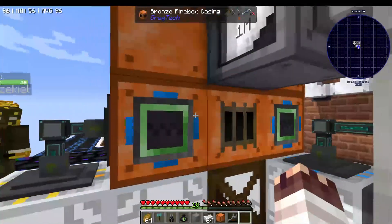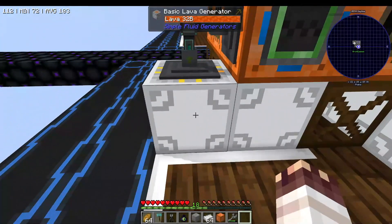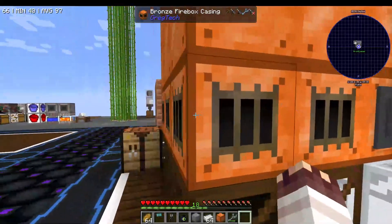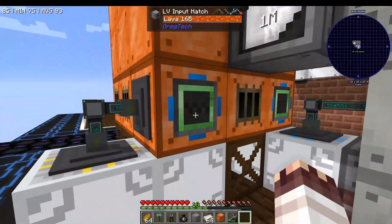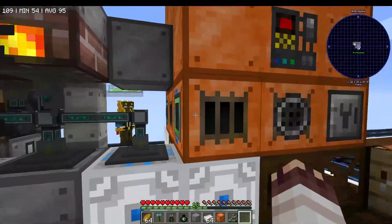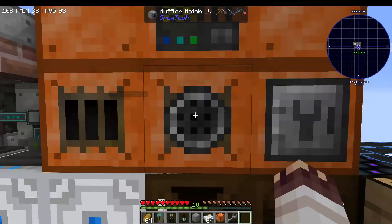Initially, when we place down our two lava generators, we set up two LV input hatches to accept the lava from both of them, because they output directly into a tank above them. However, you need to fit five firebox casings down here, and four different hatches already: a hatch for lava, for water, and then a muffler hatch and maintenance hatch, which I'll talk about.